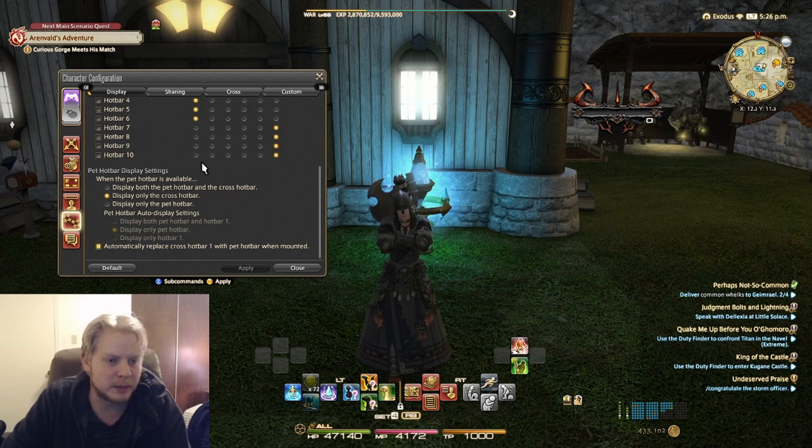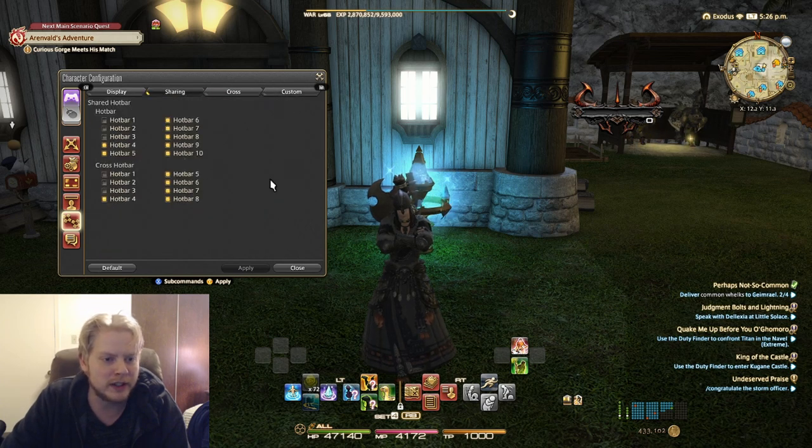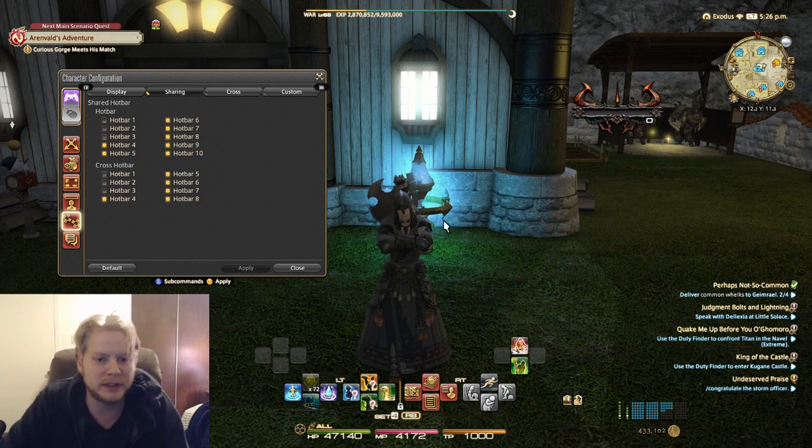These three settings are actually really important. Sharing is important — what you want to do is have at least three hotbars where you're not sharing. Those are specific for whatever class you're playing, which means whenever you set up these three specific hotbars, they will not share between classes.